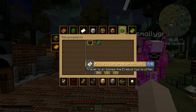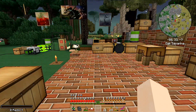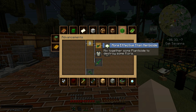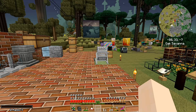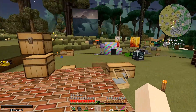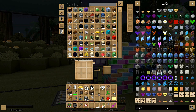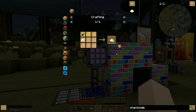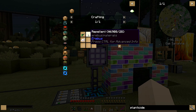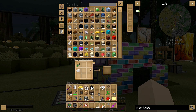Next thing we need to do: travel to all biomes the Erebus has to offer. I have traveled to seven of eight — I think I know what the eighth one is; I think it's the fungus one. So that's what I'm going to do today, hopefully. I also need to mix together planticide. We can't make repellent, and until we find repellent we can't make planticide.